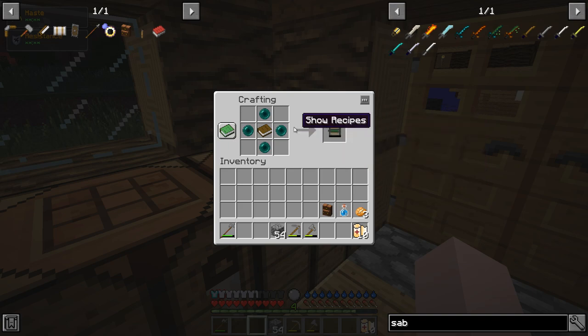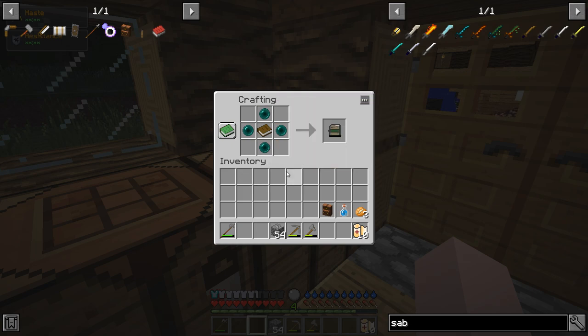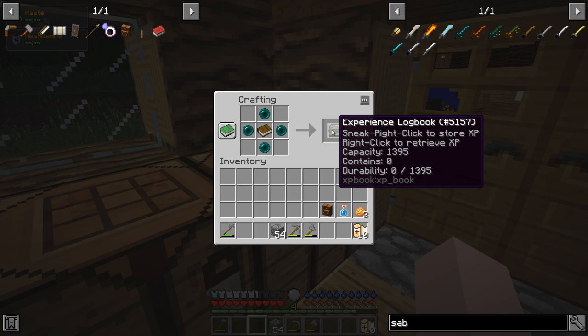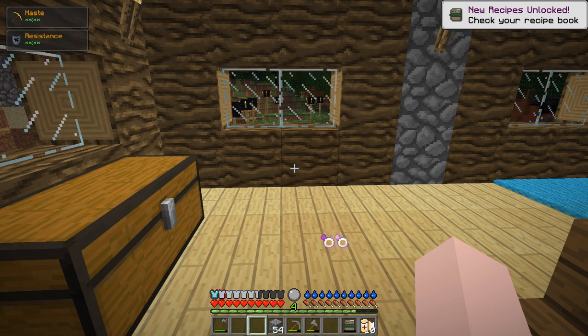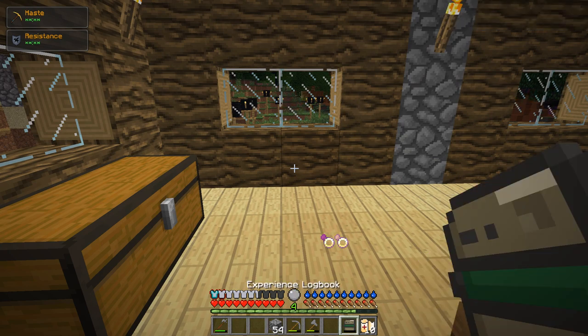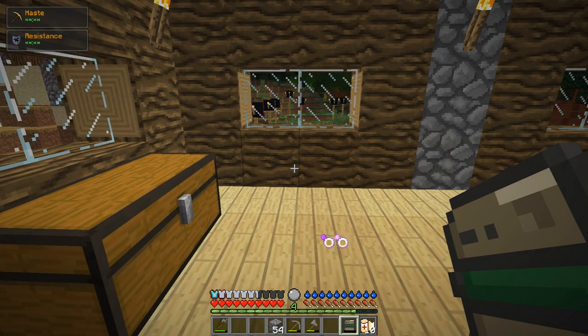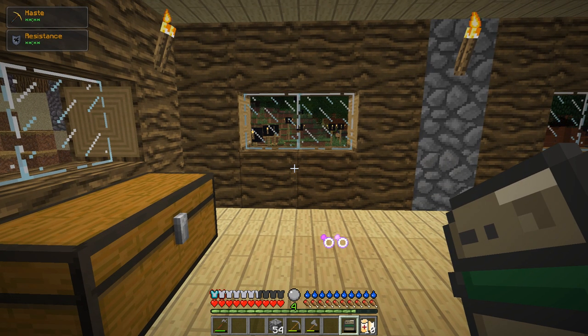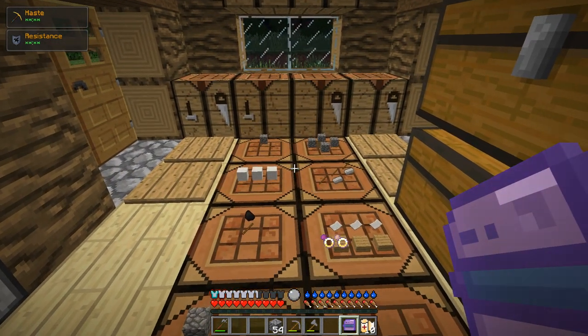Next up: Experience Logbook. I got one of the enderpearls from breaking one of those tumbleweeds that rolls around once in a while — a little brown thing that just blows in the wind. Lots of different mobs drop enderpearls in this pack; I haven't killed any endermen at all and I had five of these things. I've got four levels of experience on me right now and I'm saving them up. If we shift right-click, it puts all our experience in the book — so if we die, we don't lose our experience, so long as we can recover the book.